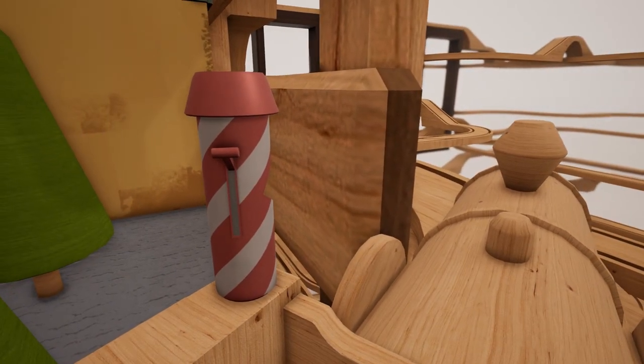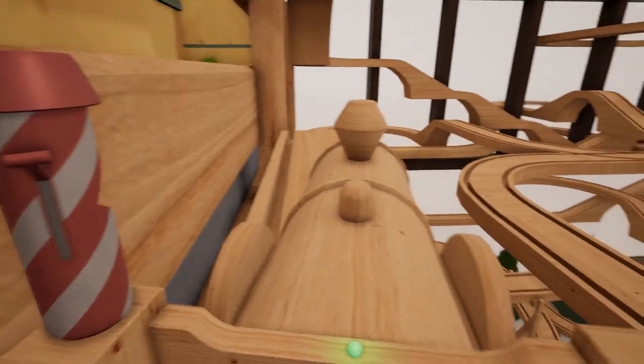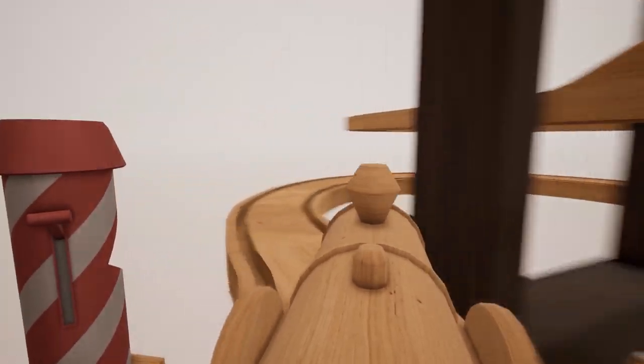Oh no. Look at this — we're blocked by the edge of the bed. Can we just push through here? Come on, train. Push. There we go. Alright. Sometimes it just takes a little bit of floor, and that's all. Sometimes you just got to push her in a differential lock.